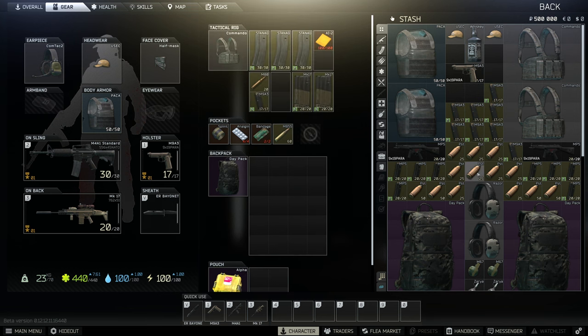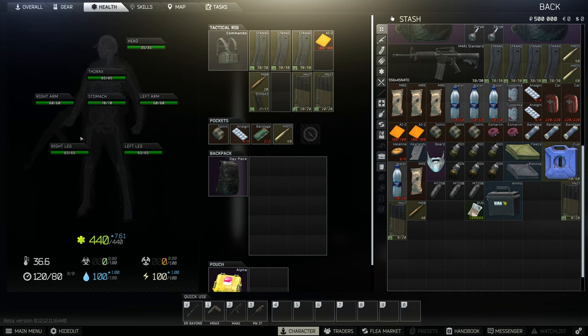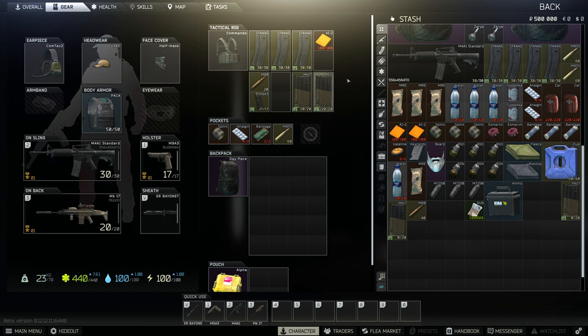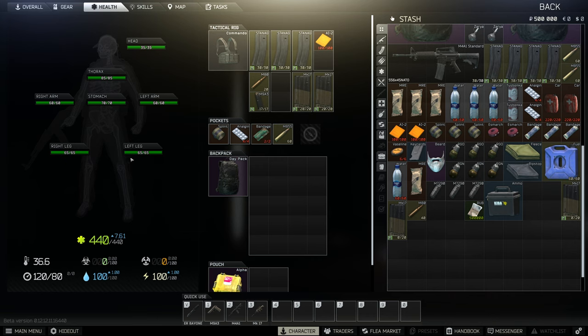For meds, you should bring into every raid at least an AI med, since this is a basic med that will replenish health if you take damage to any of your limbs or body parts. A splint will heal a broken bone. If you have a broken bone and do not have painkillers, you will walk super slowly if the bone is in your legs. Your arms will take a stability penalty, so when you ADS, your weapon will sway a lot. You can use a painkiller to minimize the effects, but you'll still receive a slight speed penalty and significant weapon sway.